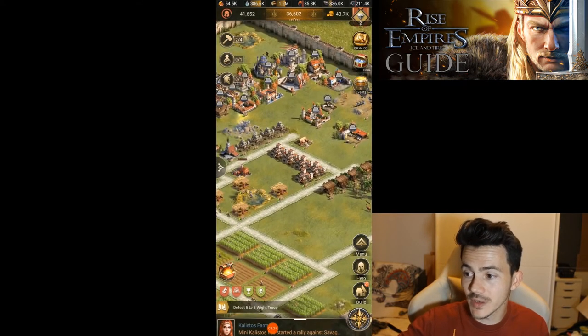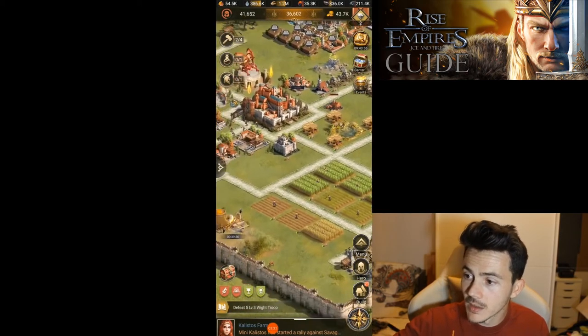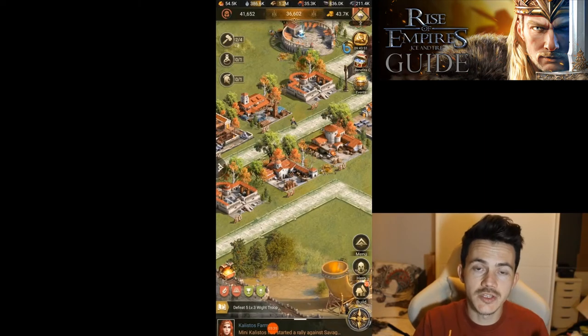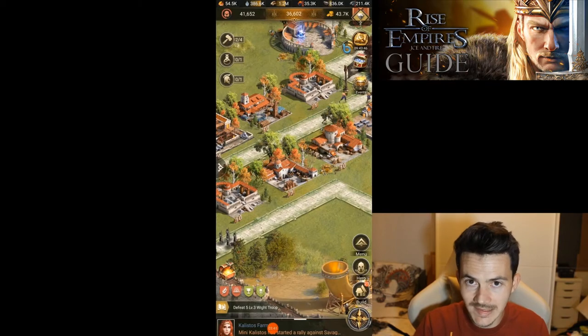Take that into consideration — that's why the houses have to be connected. Together with all the resource buildings, the storages also have to be connected, because disconnecting the storage means you lose the entire amount of storage that building gives you. So those have to stay connected.